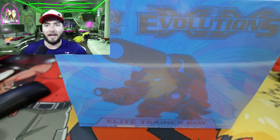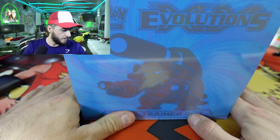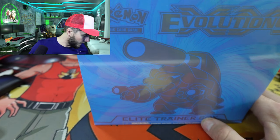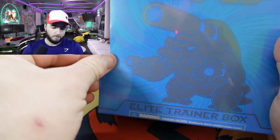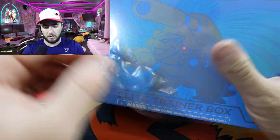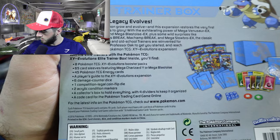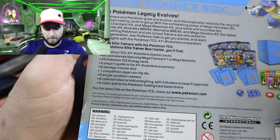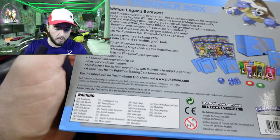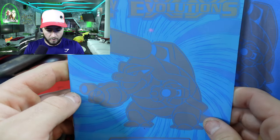It's 2024 and this box is not very cheap anymore. But let's crack right into it. Evolutions, man, it's such a nostalgic set. Hopefully we can pull the Charizard, the Reverse Holo Charizard, one of the Mega Charizards — any of those awesome cards. I believe this set was 2016. Eight packs of XY Evolutions, sleeves, energy cards, the usual. A lot of great cards in this set.